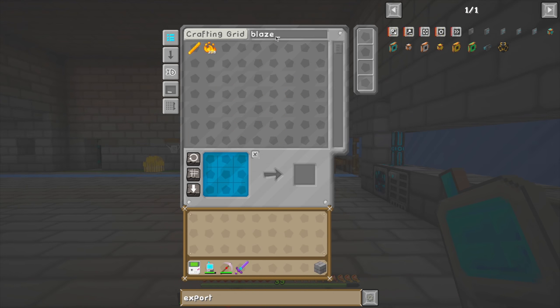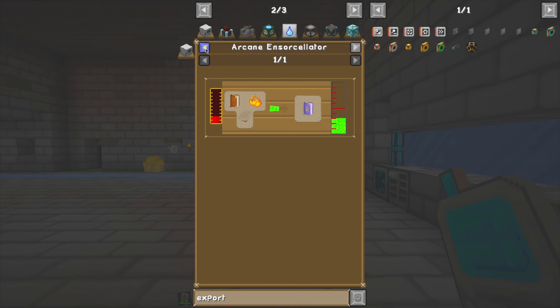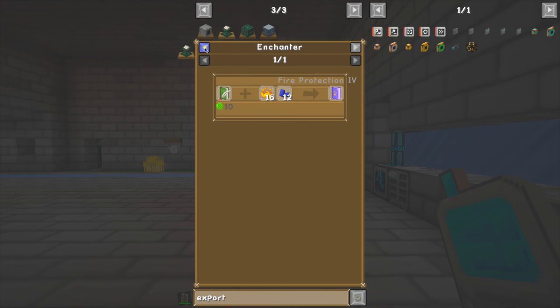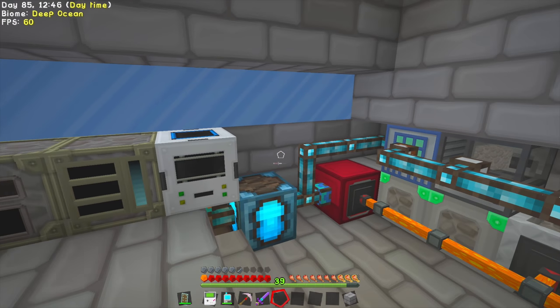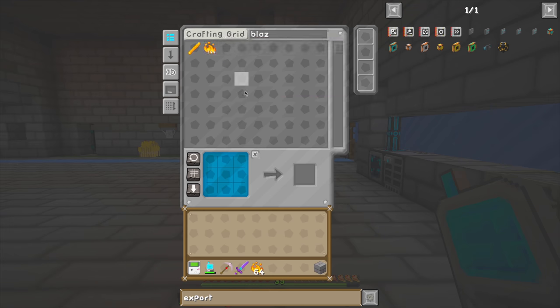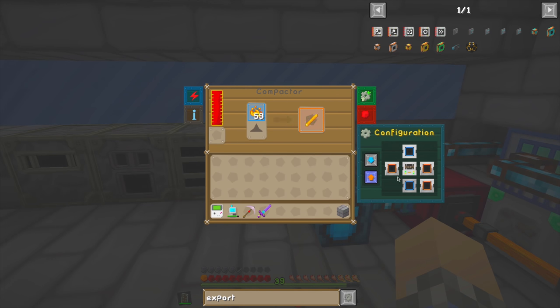Let's get our blaze powder — we're getting a ton of it. If you're curious, you can get blaze powder from sifting dust with a diamond sieved mesh, which gives about a 10% chance. So roughly every 10 dust you sift you should get some. We're not running low on blaze powder. We'll get a stack of the stuff and throw it in. We have to upgrade the machine before adding augmentation. We want to disable all of these options to prevent things going places we don't want. That's going to start giving us blaze rods.